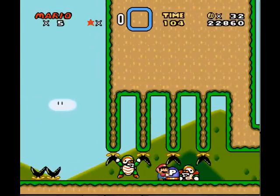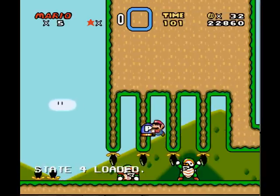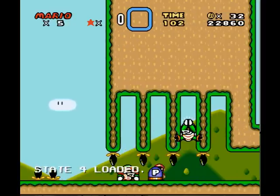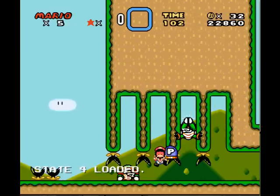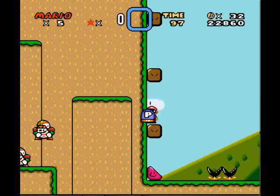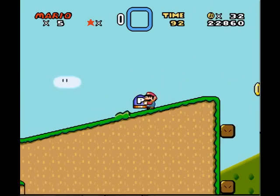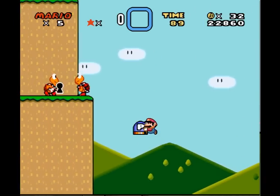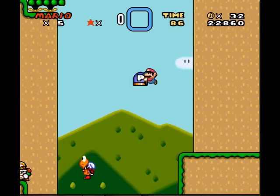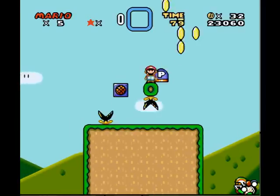There's actually a glitch with the secret exit — I don't know if it's supposed to happen or not. The secret exit smashes the castle, and the next level is a castle level. It smashes the castle and then it just doesn't do anything. I don't know if that's a glitch. There's the keyhole up there. I'll show you how to get that a little later.